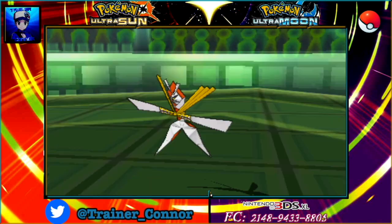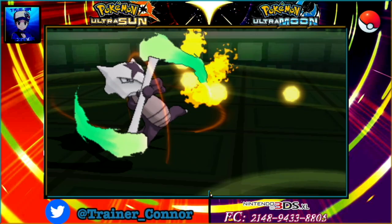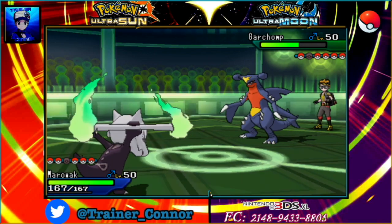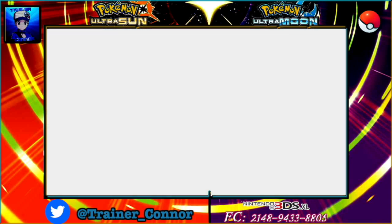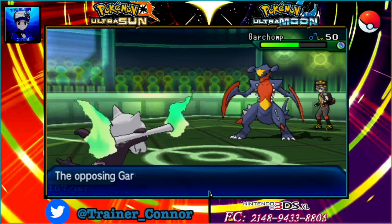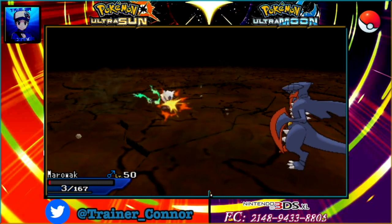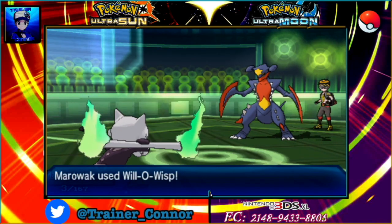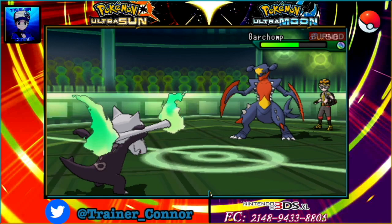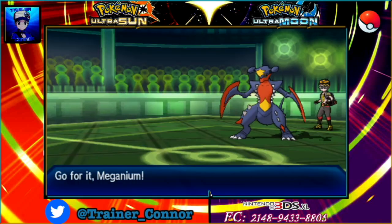However, he predicts this and goes for Swords Dance, then switches out — good news for my Marowak. We see Garchomp again, and I wasn't going to risk anything here. She's going to go for a Dragon-type move expecting Noivern, but I stay in and let Marowak take the hit — and holy camoly, we actually survived with 3 HP to spare! I go for Will-O-Wisp and burn Garchomp — and it's actually a Mega Garchomp, for the record.